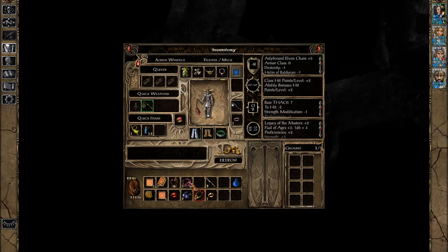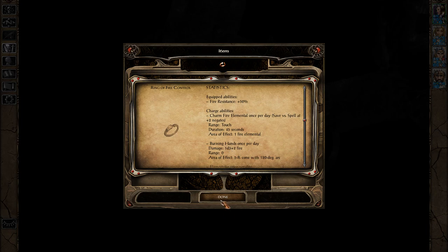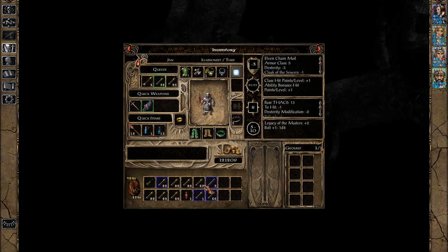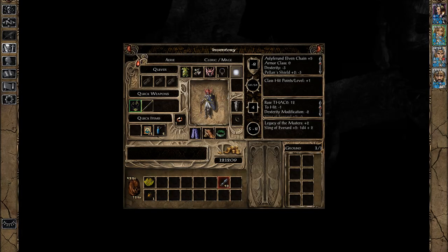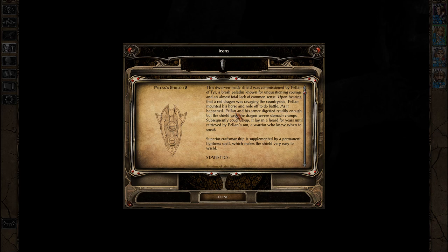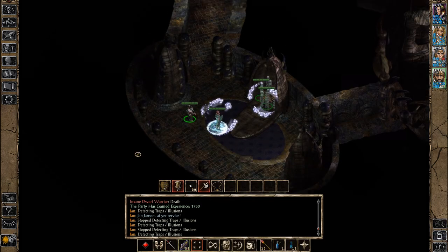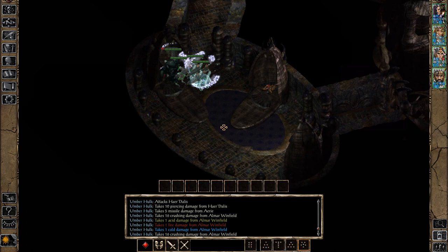Charm Fire Elemental — okay. But 50% fire resistance is the main reason you want that ring. It also lets you use Burning Hands once per day, but the main reason is the fire resist. I'm going to put it on Aerie, who's using the Dragon Helm — so that's 50% plus 25%, meaning she's almost at max fire resistance. Too bad she can't use the Dragon Shield; otherwise, she'd be exactly at 100%, which would make her immune to fire damage, one of the more common damage types.